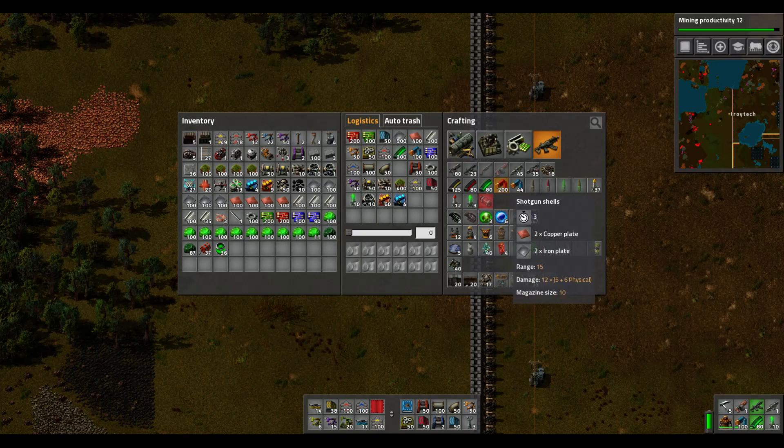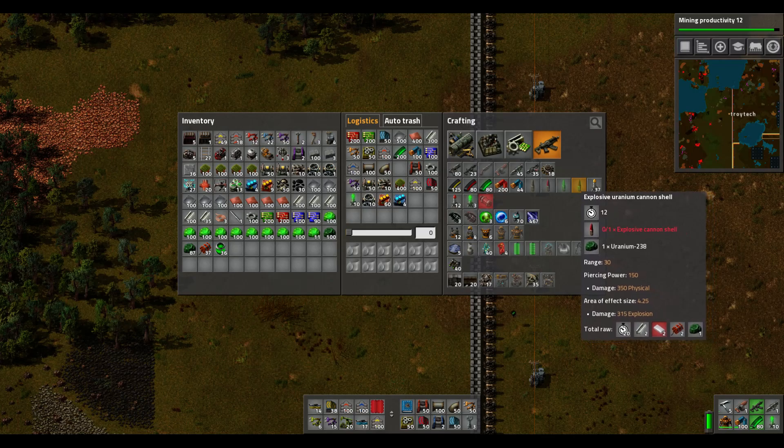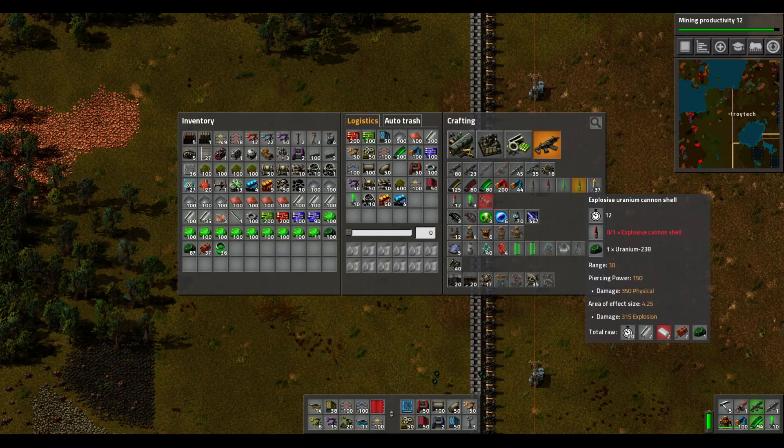There are only two levels of shotgun rounds: shotgun shells and piercing shells. And there are even two types of uranium tank rounds, which are the uranium cannon shell and the explosive uranium cannon shell. I'm not going to be going into those because those are much more powerful and I just don't have a tank right now.